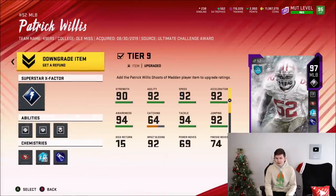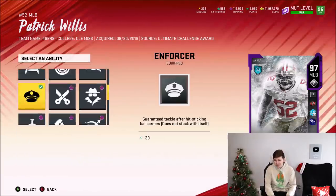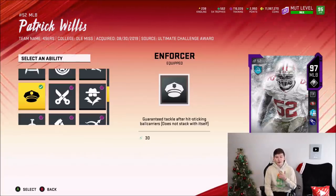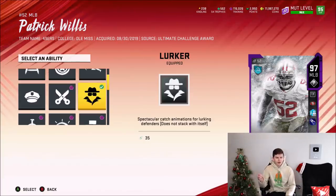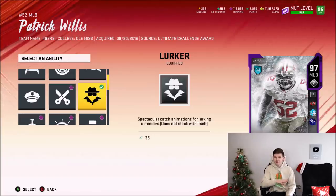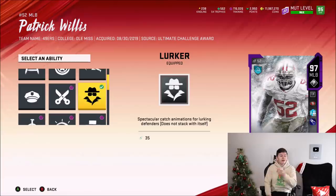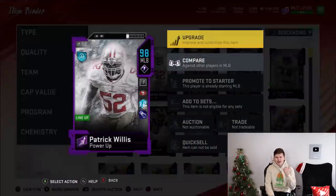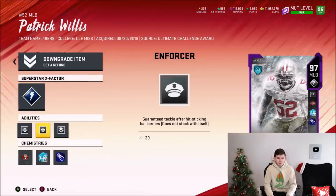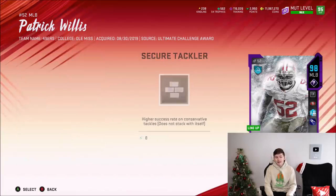I don't use abilities on my middle linebackers normally, but obviously for today's gameplay, I'm going to. For tier 1, we're going with Secure Tackler — higher success rate on conservative tackles. Secondly, you have to have Enforcer — guaranteed tackle after a hit stick, so as long as I just hit stick someone, I get a guaranteed tackle next time. And I went with Lurker. If you user someone with Lurker on them, it's kind of like usering last year where you can jump up and snag balls over the middle. Like if it's a post route, you can be sitting where an in route usually would be and intercept that post route. For the X-Factor, I went with Reinforcement — higher chance to defeat run blocks and disrupt catches. He basically has just about every single ability for his tier 2 and tier 3. He is very, very good.